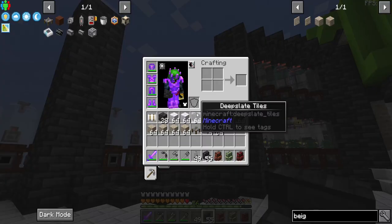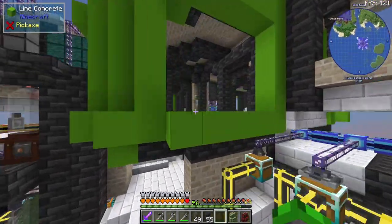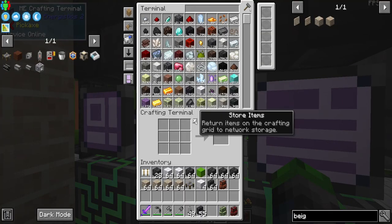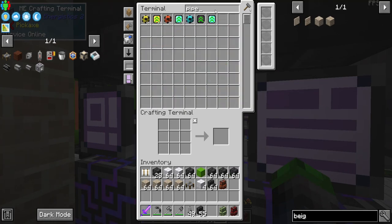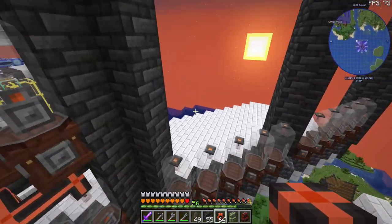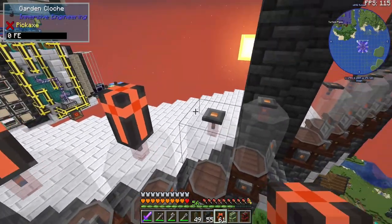That's actually looking fan-freaking-tastic. Do I have any pipes on me? I do not — we need some pipes, we definitely need some pipes. And I also need to go ahead and make some more of the terminals so I don't have to go just to this side for them. Look at that — we can make so many pipes now because we have all of that stuff automated. I want you guys to know that they're still a little buggy.